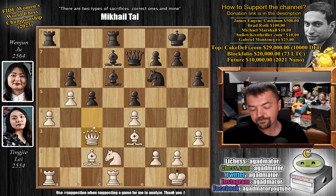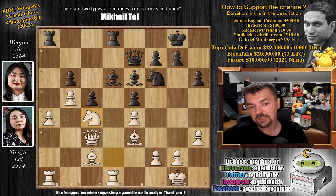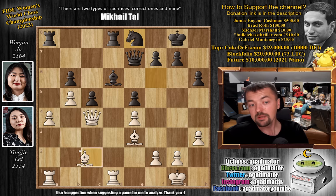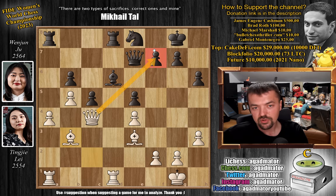Now queen to c3, with very nice control over the a5 square. We have bishop to e6, stopping knight to c4 — but not really stopping it, as white will of course play that. Knight to c4, and you can't really allow this knight to remain here; it's just a monster. So you have to capture it and give up your bishop pair. Bishop captures, we have queen captures, and now knight to e8, maneuvering the knight to c7. Bishop to b3, nicely putting pressure on f7.